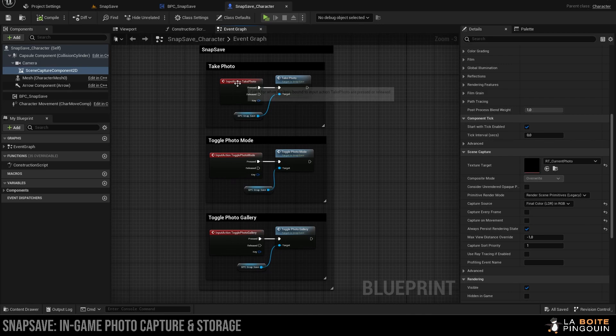Finally, you need to add some input actions to Take Photo, Toggle Photo Mode, and Toggle Photo Gallery. And that's it — that's everything you'll need to know to make it work.